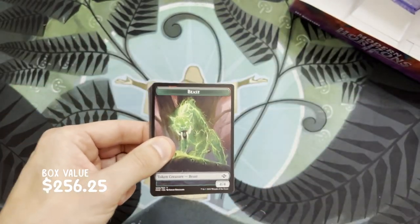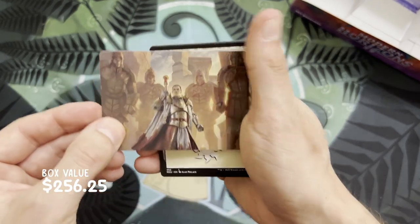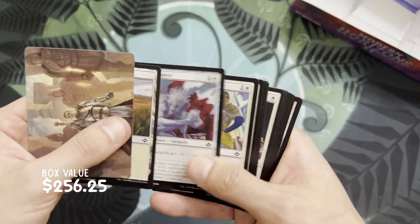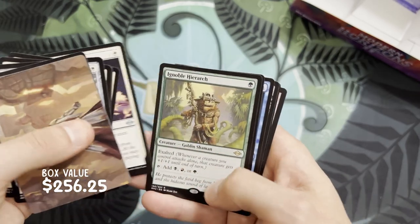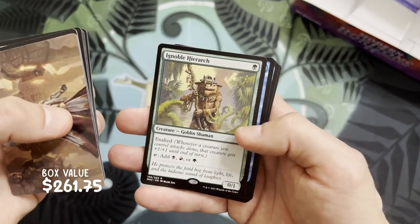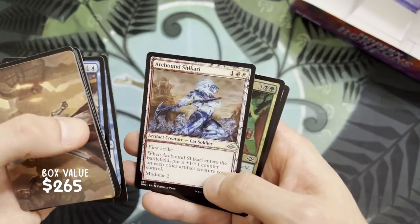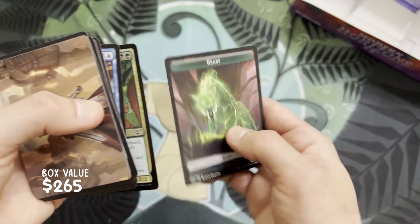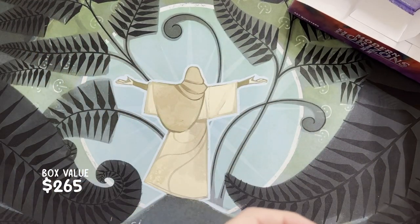We have a beast token, so no list card in this one. General Ferrous Rokiric — so difficult to play against if you're playing Murktide, but that's why they invented Dress Down. Blossoming Calm, Ignoble Hierarch — it's a pity Bowmasters absolutely destroys this. Rise and Shine, another Counterspell, Arcbound Shikari, Tray Keeper as a foil, some more squirrels for anyone who likes squirrels, and a beast token.